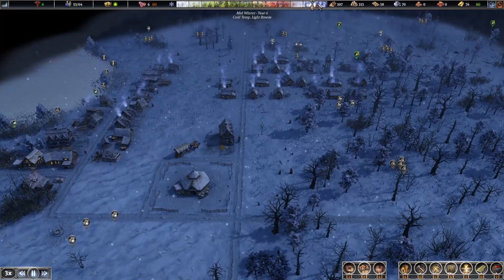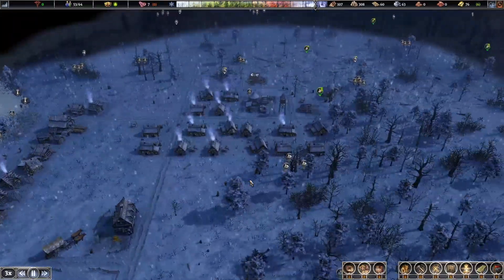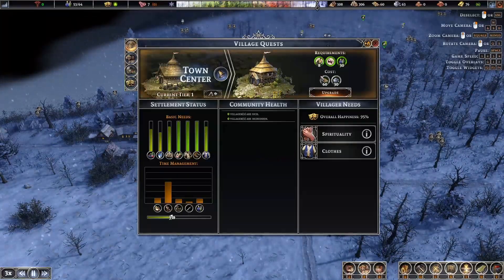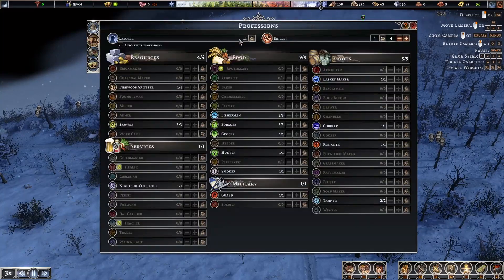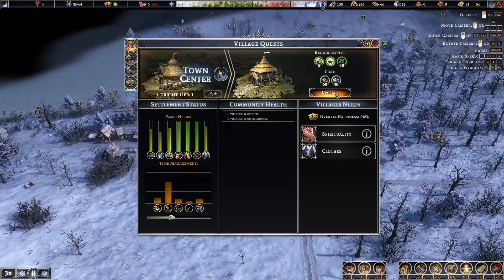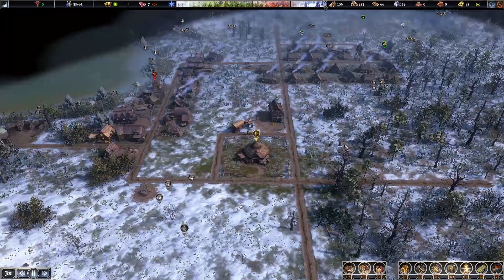As winter hits its full swing here, midwinter on year four — we've reached the end of year four. I think that's going to be the end of this episode. We made some progress, got some stuff built, and we're growing. Oh look — we are ready for an upgrade: 60 planks and 30 stone. Someone used a few planks, but we've got quite a few villagers just sitting around. Next episode we'll be clicking this juicy upgrade button. Thanks for watching — if you've been enjoying please leave a like and subscribe, and I'll see you next time!